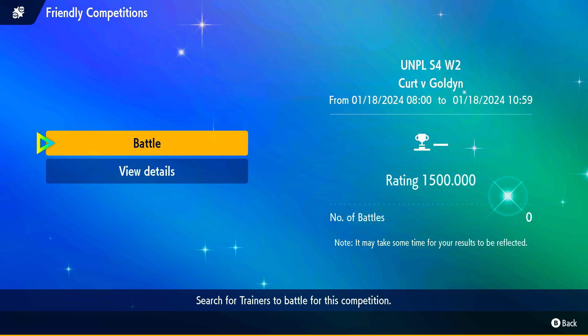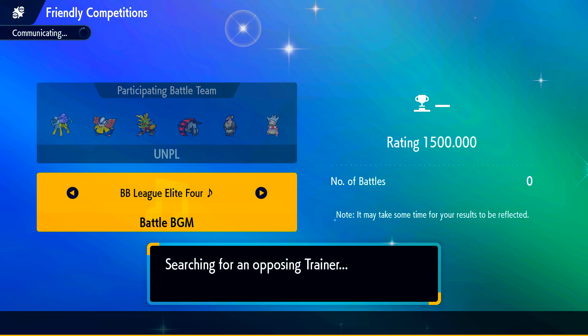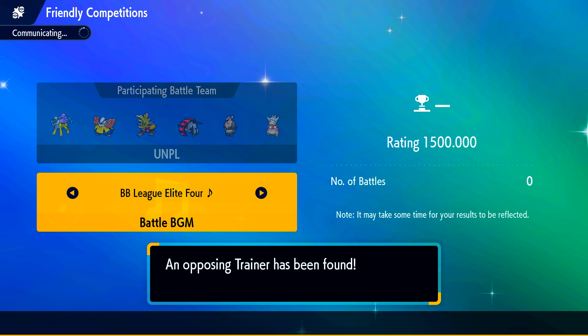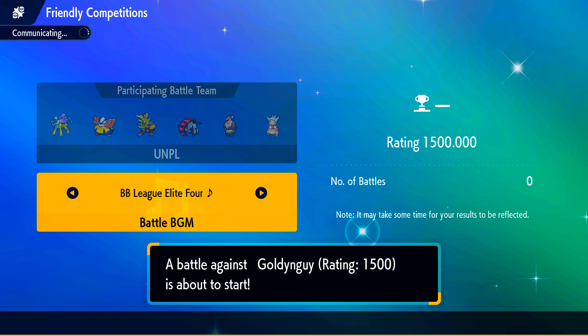What is up guys, this is your boy Kurt, coach of the Emerald Anamorous, bringing you week two against GoldenGuy. This week we've got a Specs Raikou, which is a really really good setting for him. His only ground type is a Toad Skrull, and I'm not worried about Toad Skrull at all because of my roster.